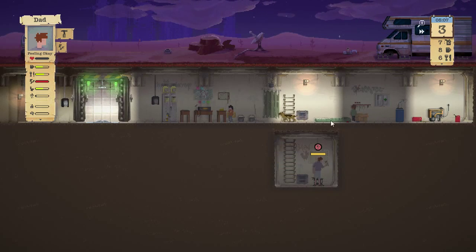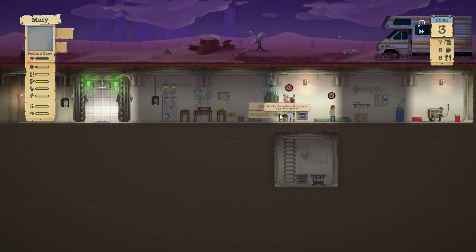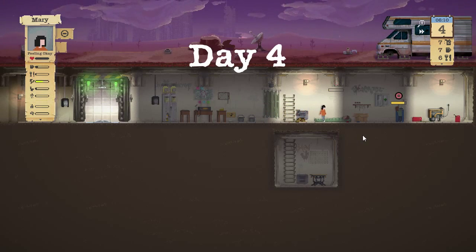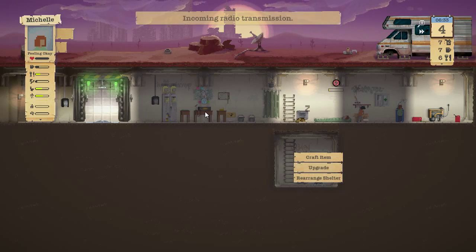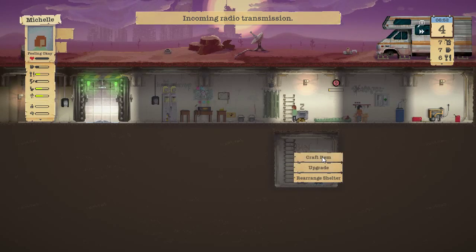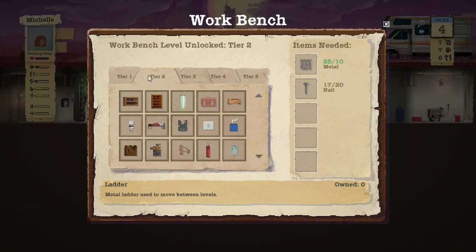Dad is just about done. Michelle, why don't you get a drink of water — you're looking pretty thirsty. Little Mary, go ahead and clean the shelter. Let's grab this radio transmission — she found a school, and we can search the location.